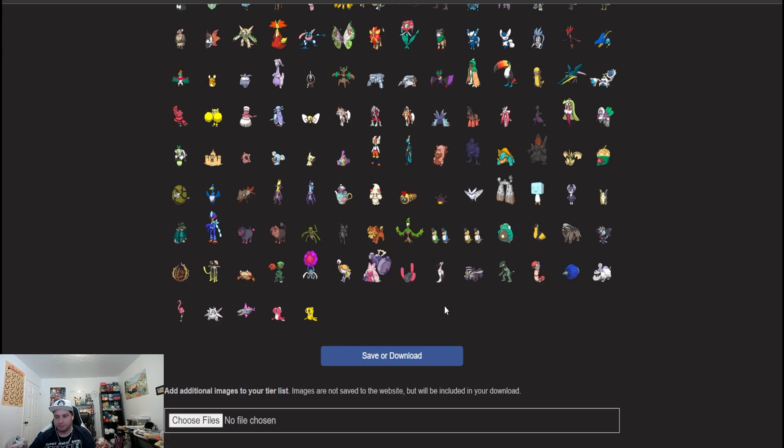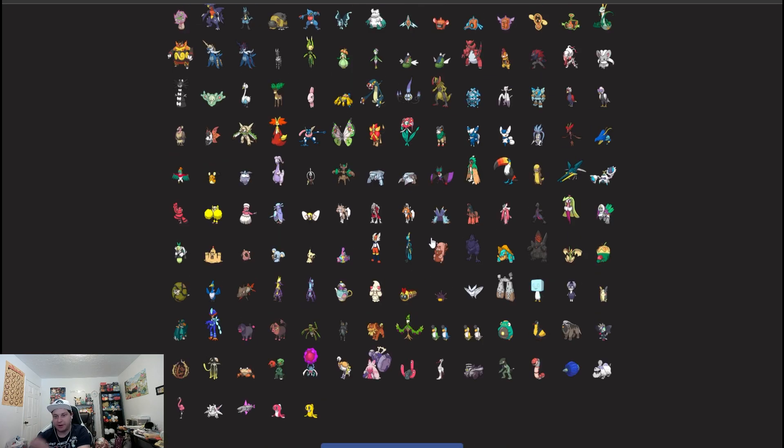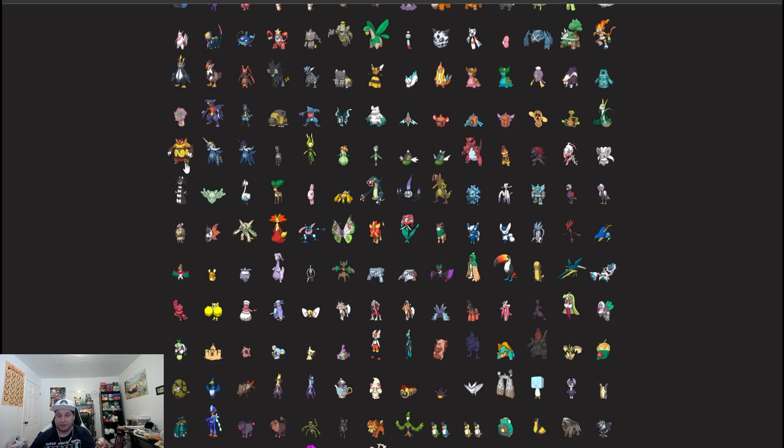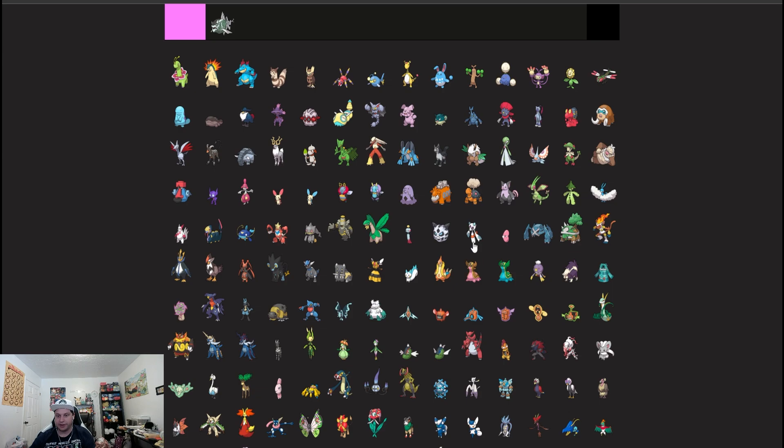Hydrapple in B — somebody might find a niche for it now that the power level is lower. It got introduced when the power level was too high so people kind of forgot about it, but maybe somebody will pop off with it.